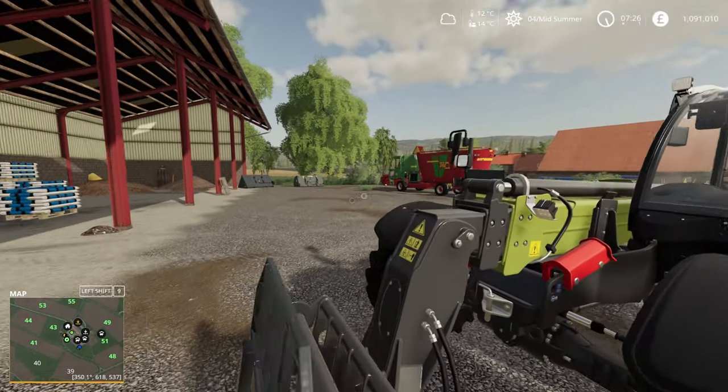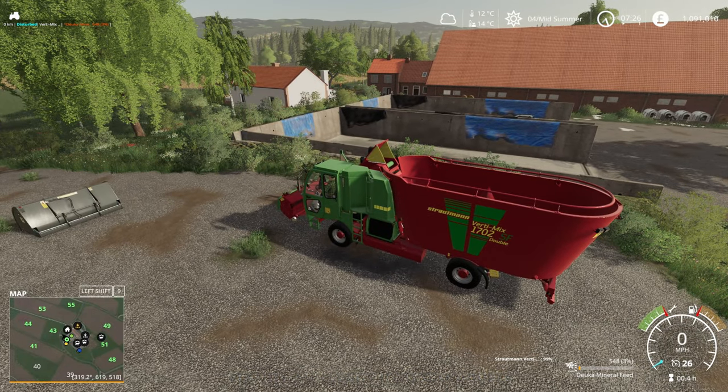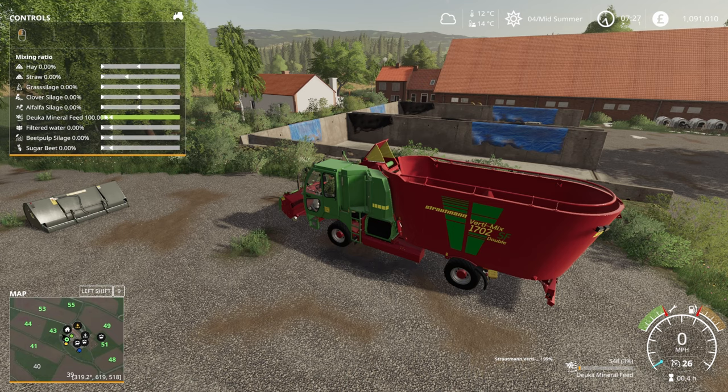We'll jump in this little self-propelled feed mixer - I've never really used one of these before except in testing. If you're using the power feed that you can buy in the store, that will cover clover silage and grass windrow, so it covers off two of the big bars. If we scroll down, I have edited the TMR mix - we've got a hay bar which is either grass, clover or alfalfa hay up to 50 percent, straw is zero to 35 percent, and grass silage is zero to 50 percent.